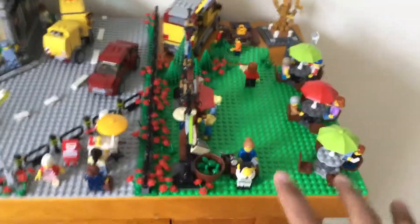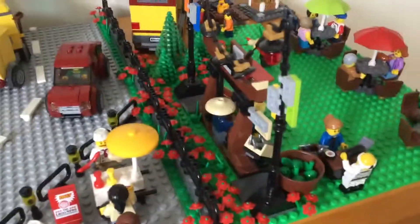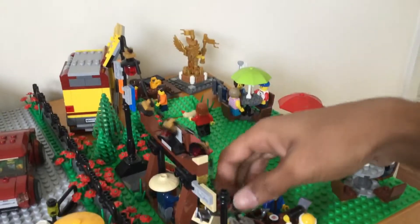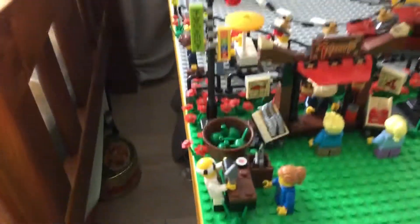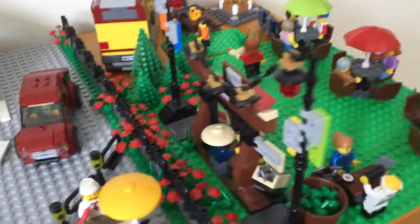I've moved the plaza area to a green base plate, added a bunch of the red flowers that used to be over there. Basically what that's done is it just made this entire thing look more natural, like a farmer's market. I've gotten rid of some of the stalls just to clear up space, so we have just the fresh fruit and produce, also the pizza stand over there, and then the tables remain the same.